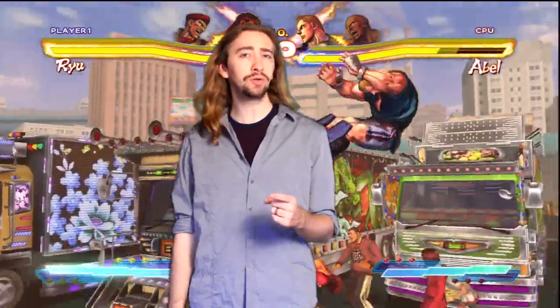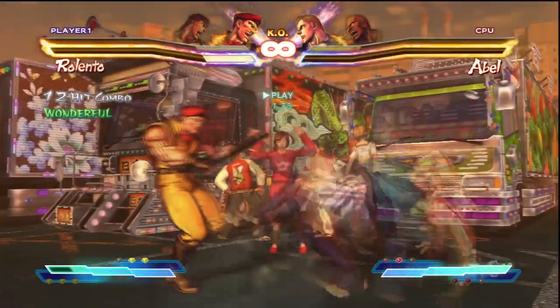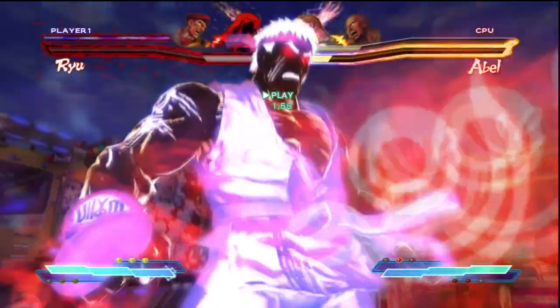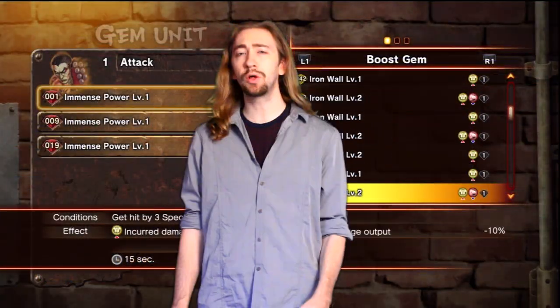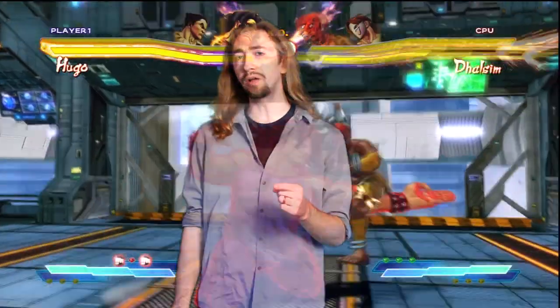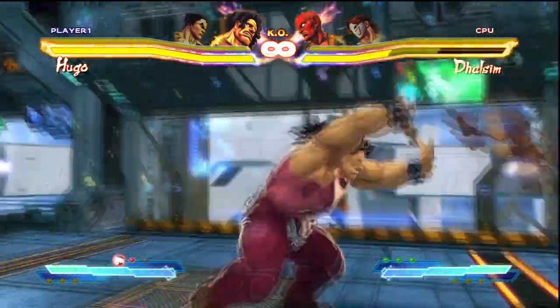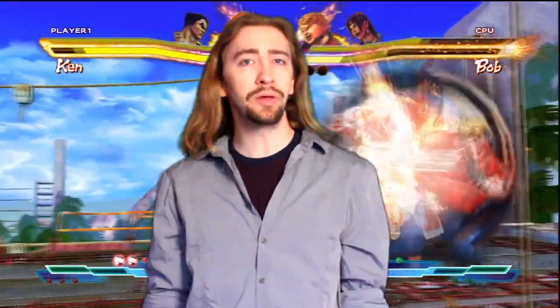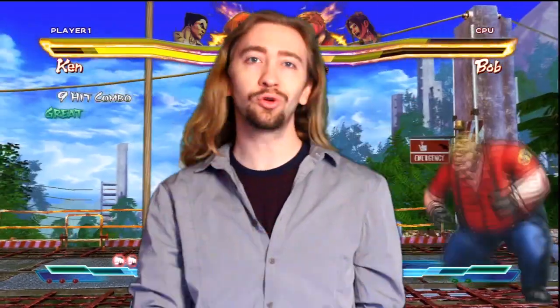That'll bring us to the conclusion of the second episode of Crossover. Be sure to subscribe and stay tuned as there's much more to cover with Street Fighter X Tekken. Next time we'll be checking out the character-sacrificing element called Pandora Mode, and we'll also cover the gem system — covering the types of loadouts you need for your play style and the types of characters you choose for your team. Thank you all very much for watching. This has been Maximillian, and I'll see you next time on Crossover.